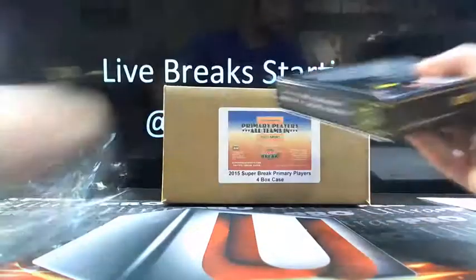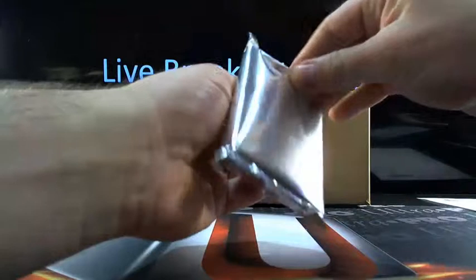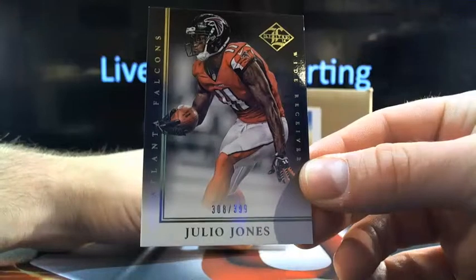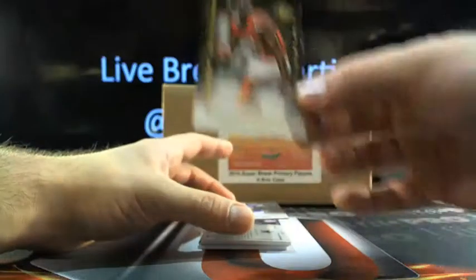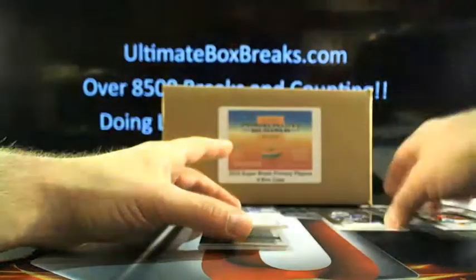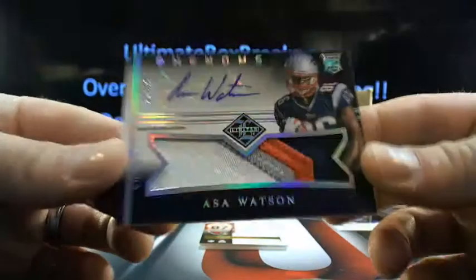Alright, here we go. We're looking for high and low. This is going to be a tough one to beat on the high side — 308 out of 399. Julio Jones for Hot Lanta right now is in the mix for the high. And if that's the highest, that would be the first box out of here. Then we got 42 out of 399, Mike Williams — not going to do it. On the low side, Asa Watson, four-color patch, 37 out of 49 — that is actually going to Dallas. Looking good for the low end stuff right now.